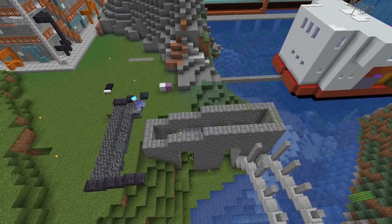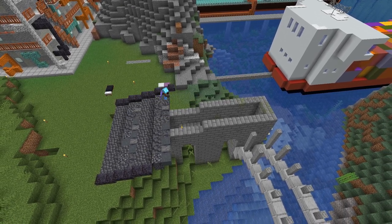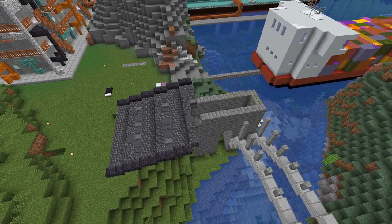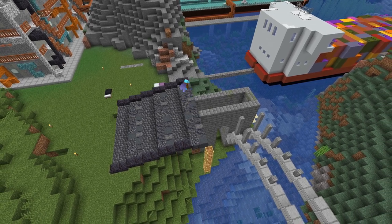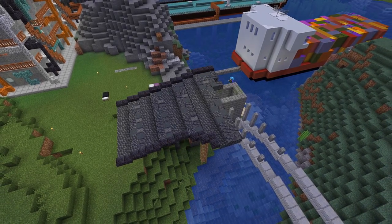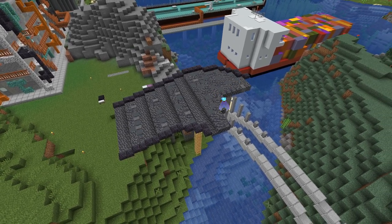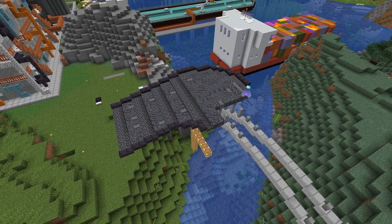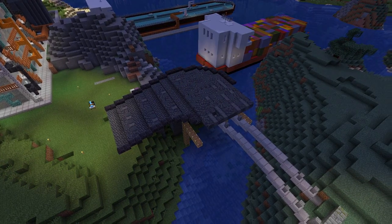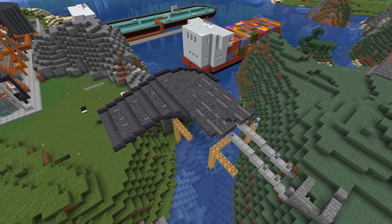Up until the nether update there were not many choices when it came to road surfaces. This changed with the introduction of blackstone and basalt. When we got deepslate with the caves and cliffs update there were even more options. Unfortunately, the blackstone black and deepslate clash horribly so you have to decide for one of the two. I decided here on the deepslate as the slabs have a bit more visual detail, and I needed them for the ramps, and they combine well with the basalt blocks and the grey concrete powder that make up the tarmac.